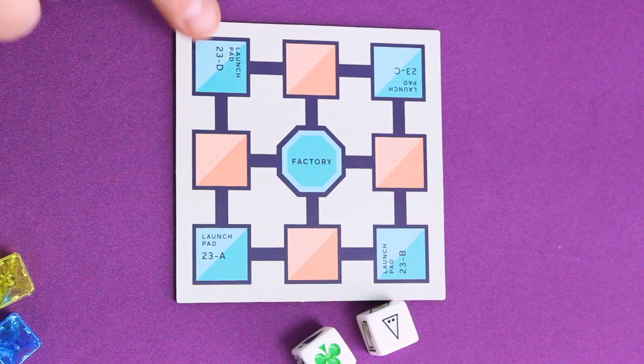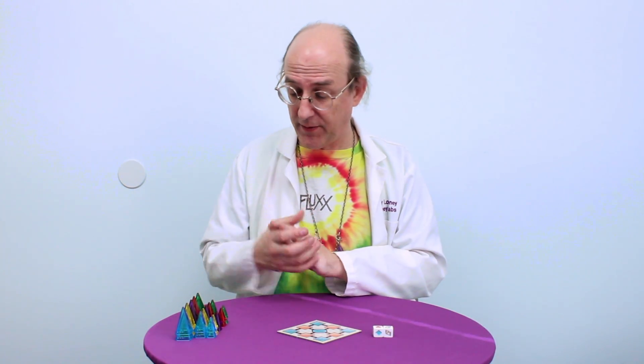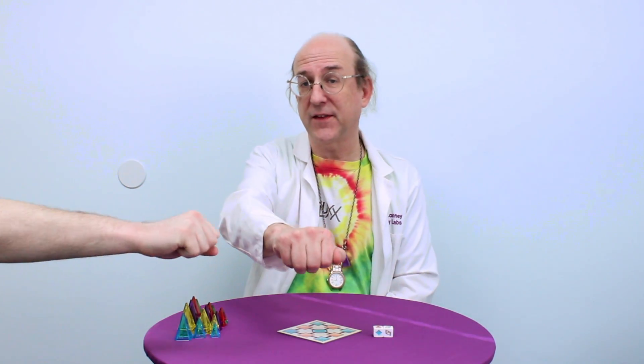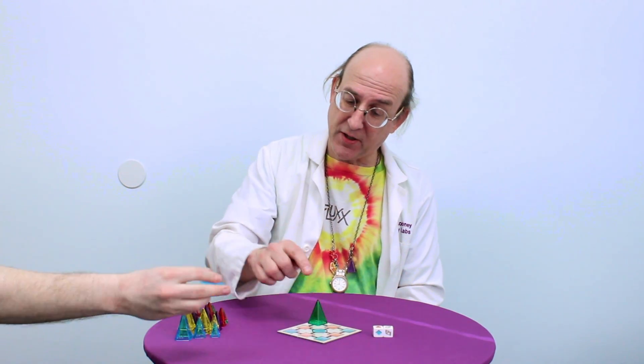To begin, each player chooses which Launchpad will be theirs. Then we also have a little ritual to determine which piece we will each start with. Each player takes a piece of each size — small, medium, and large — and then from those, they choose one that'll be their starting piece. They hold it in their hand, and then each of us reveals what we have, and that becomes the piece we start with at the beginning of the game.